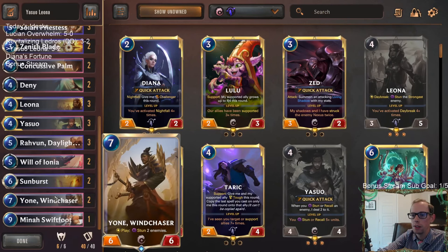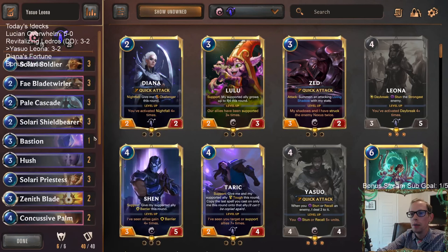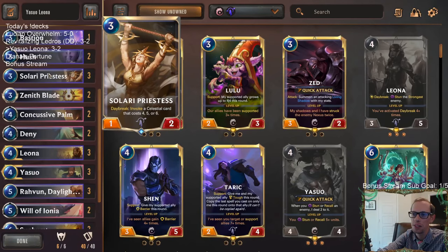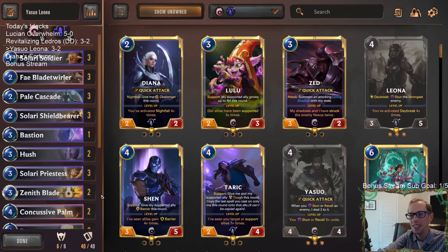My biggest mistake was playing the second Raven instead of killing Twisted Fate — that made the game much closer than it should have been. Leveled-up Twisted Fate is just incredible. I needed to kill Twisted Fate. Then I misclicked and didn't play Yone — there's a big difference between playing a 1-2 and playing a 6-5 that gets rid of all their blockers. Anyway, there we go — that's Yasuo Leona. Good showing from the deck: 3-2.